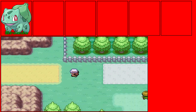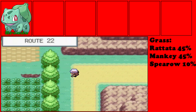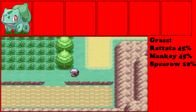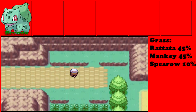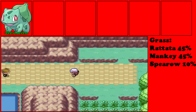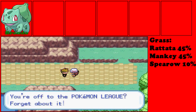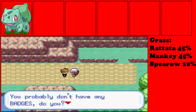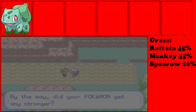We're back at Viridian City. Over here in this route, you can find Spearows and Mankeys. Spearow is a rare Pokemon you can find here, which I already caught both of them. Oh look who we have — it is Green! I'm not off to the Pokemon League, I am here to battle you. My Pokemon did get stronger — thanks for asking. Did yours get stronger?